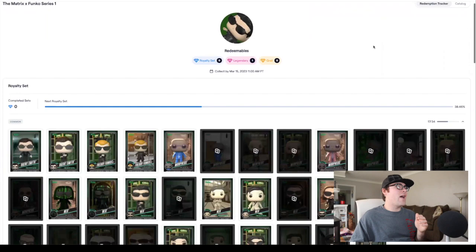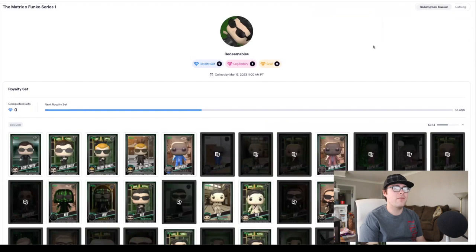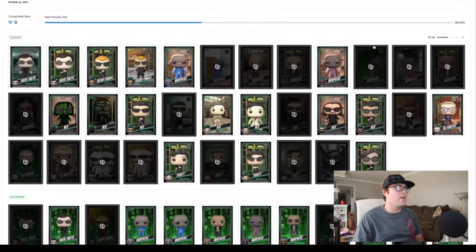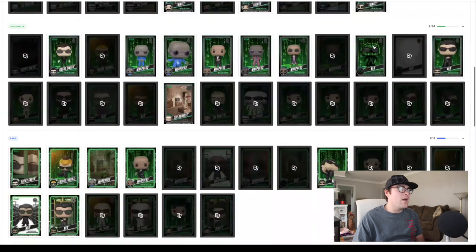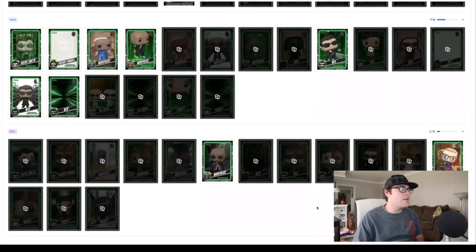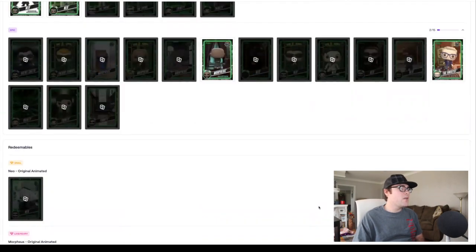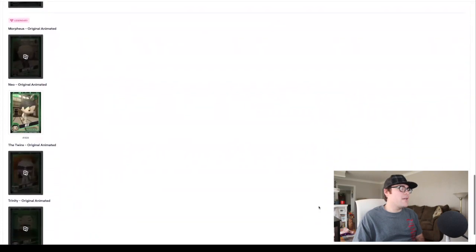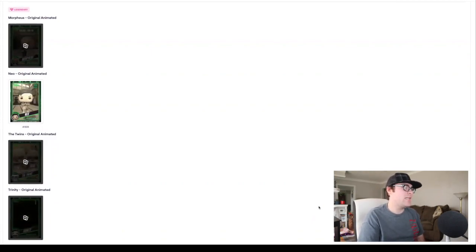Reviewing all the cards we got: no royalty set, one legendary pop, no grails. For the royalty set we completed 38.46% — 17 out of 34 commons, 9 out of 24 uncommons, 7 out of 18 rares, and 2 out of 15 epics. We didn't get the grail Neo, didn't get legendary Morpheus, didn't get the Twins or Trinity, but we did get legendary Neo — and on the very first pack we opened, which was pretty sweet.